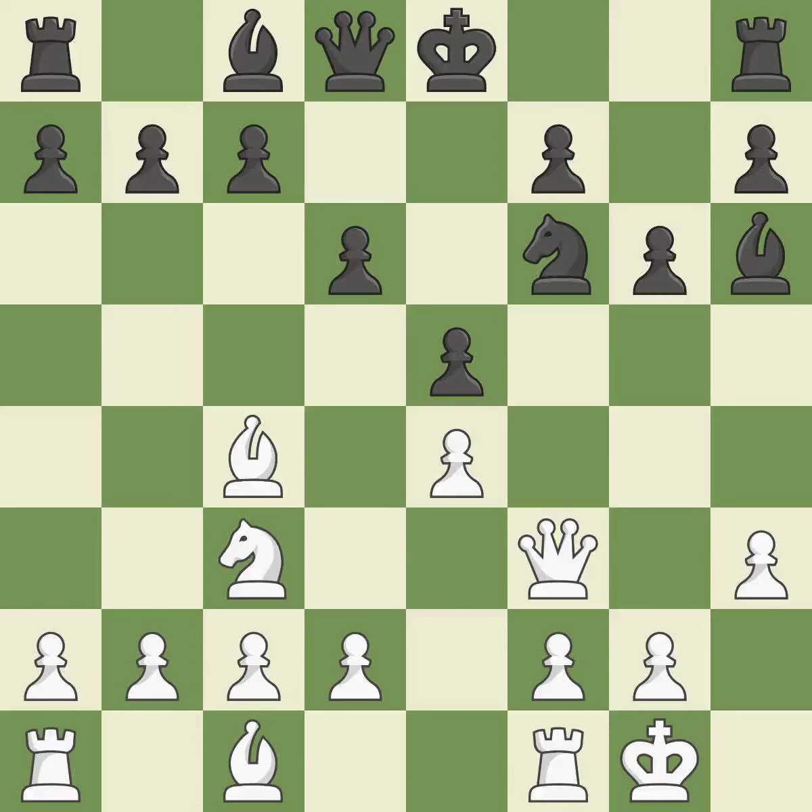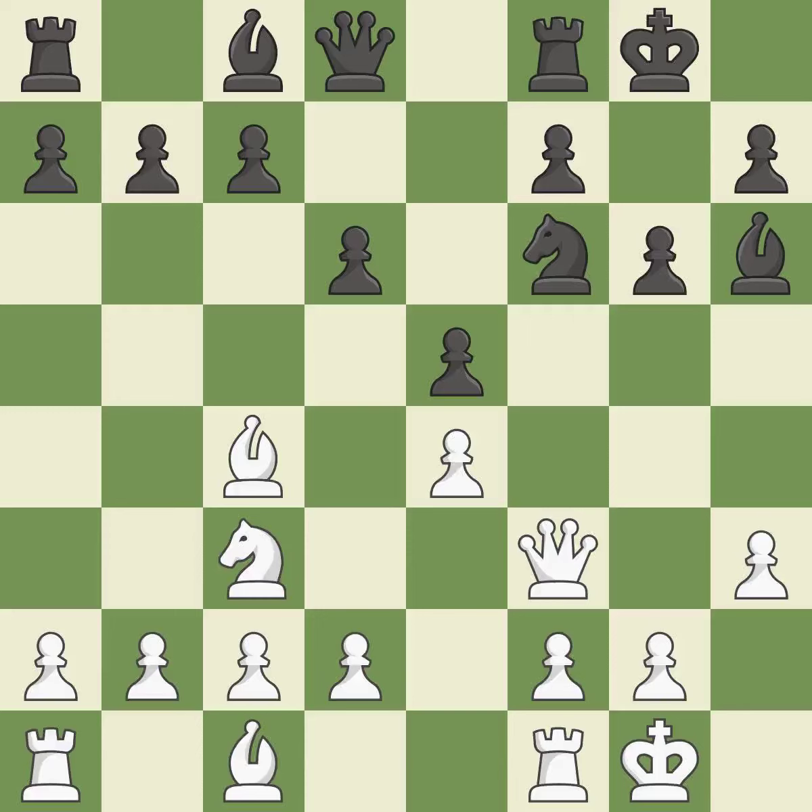Castling kingside tends to be safer because the king is further from the center. Castling develops a rook while moving the king to a safer position beyond the board's center. Castling to the same side of the board as your adversary helps you escape some of the attacking that comes with castling to the other side.